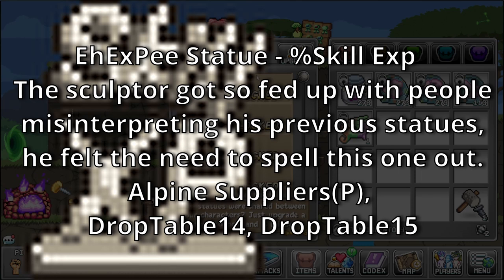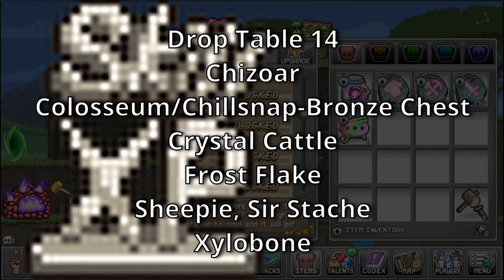XP Statue — bonus: Skill XP. The sculptor got so fed up with people misinterpreting his previous statues he felt the need to spell this one out. Sources: Alpine Suppliers, Drop Table 14, and Drop Table 15. Drop Table 14 is a rare drop table for Shiswar, World 2 Colosseum, Crystal Cattle, Frostflake, Sheepy, Serstache, and Silbone.